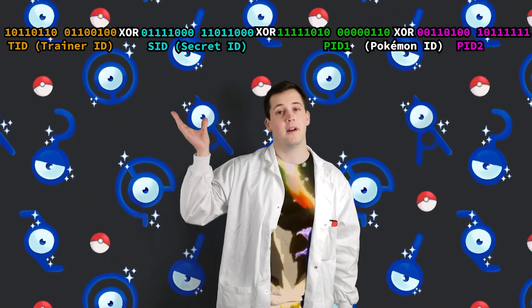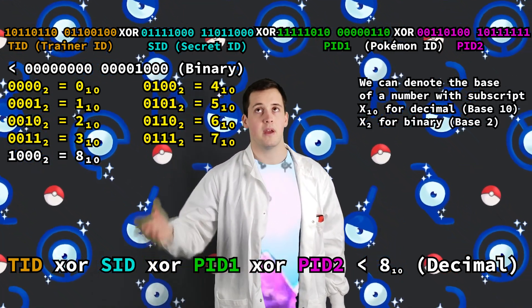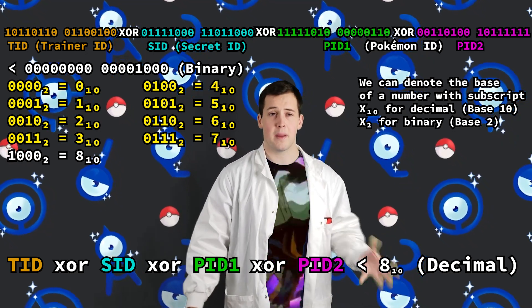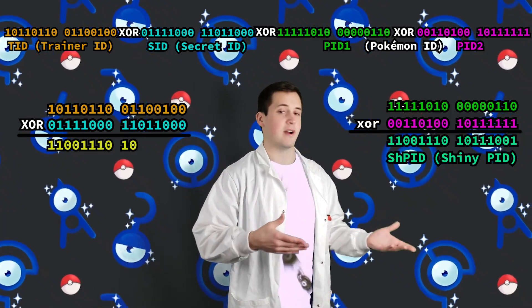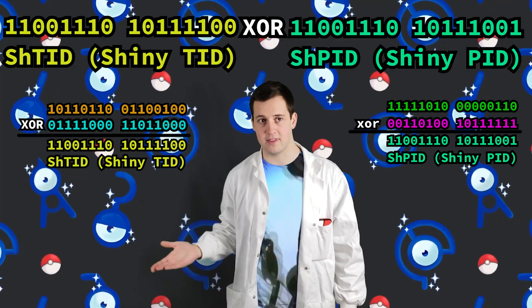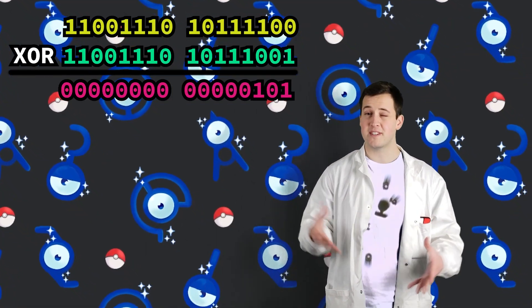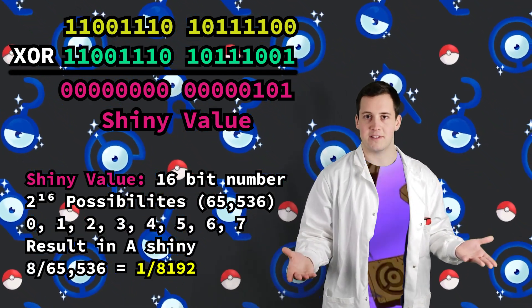With this knowledge in hand, let's take a look at the formula used to determine shininess. From generations 3 to 5, a Pokémon is shiny if this formula results in a number less than 8. In generation 6, this number was changed to 16. PID 1 is the first two bytes of a Pokémon's PID, and PID 2 is the final two bytes. I like to reduce this down to what I call a shiny PID, and reduce the trainer's IDs down to a shiny TID. The ever-famous 1 in 8,192 odds stems from the fact that there are 65,536 possible results, where 8 of them are less than 8.